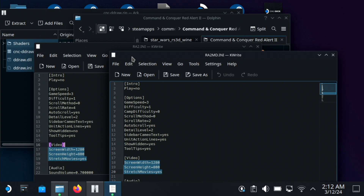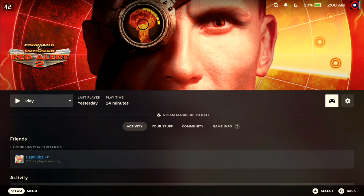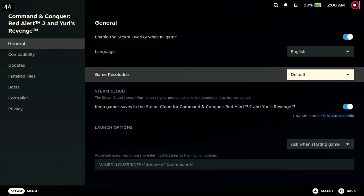Once that's done you'll want to find the ra2.ini file and the ra2md.ini files and configure them as shown here. This is technically optional but highly recommended as it will allow you to run the game in 1280x800 resolution. Finally you'll want to configure the game's Steam launch options once again as shown here.